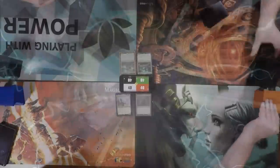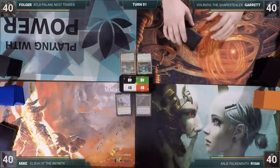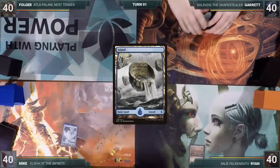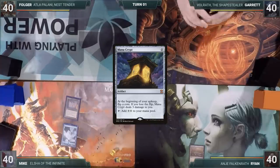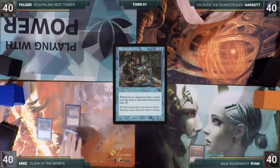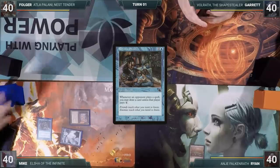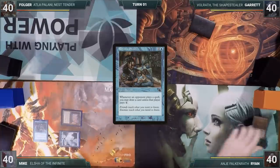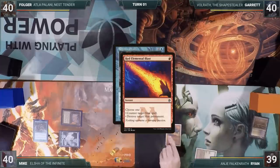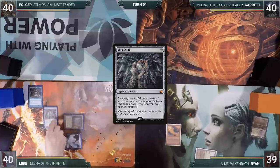Without further ado, let's dive right in. Ryan wins the roll-off and gets to go first. Ryan plays a Marsh Flats for turn and passes. Mike plays an Island, casts a Mana Crypt, and follows up with a Turn 1 Rhystic Study. Ryan responds by cracking his Marsh Flats to fetch up a Badlands, then casts Red Elemental Blast, countering the Rhystic Study. Mike plays a Mox Opal and ends his turn.